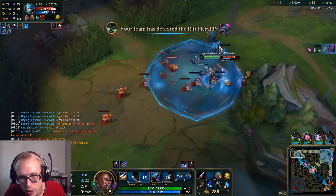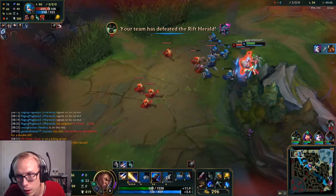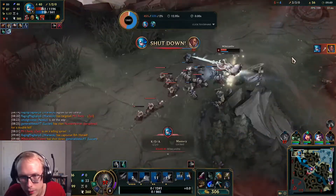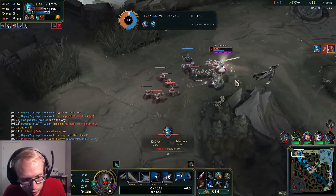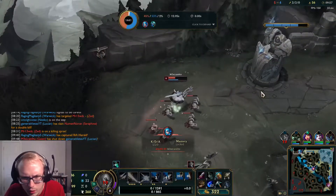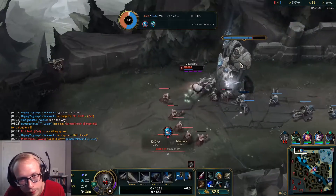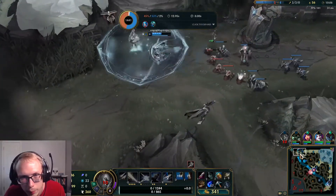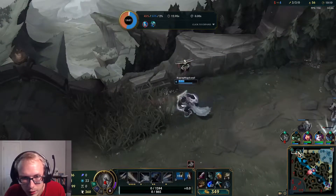I don't know why she's just choosing to fight me here. Oh wait, she might actually kill me — I attacked the minions too many times. I can't stand there and trade auto for auto with her. That was dumb of me, I thought I was gonna do more damage than that. She did go Armor Boots right away too. I should have kited her better and played a little smarter, but that's okay.